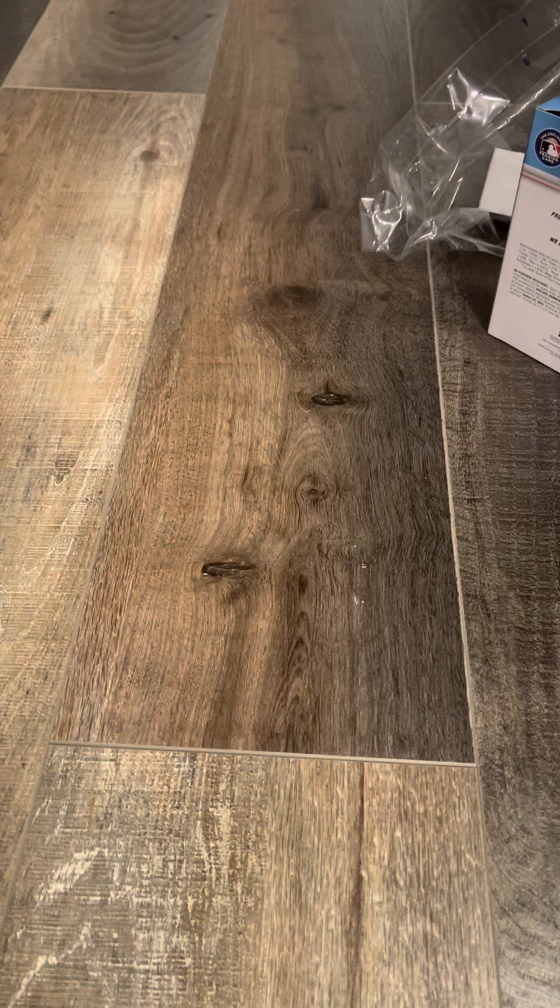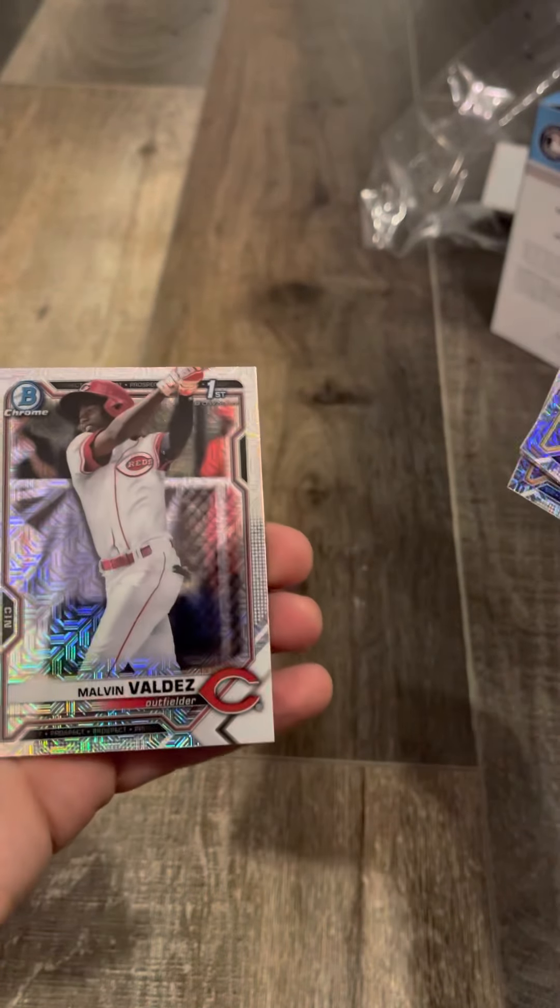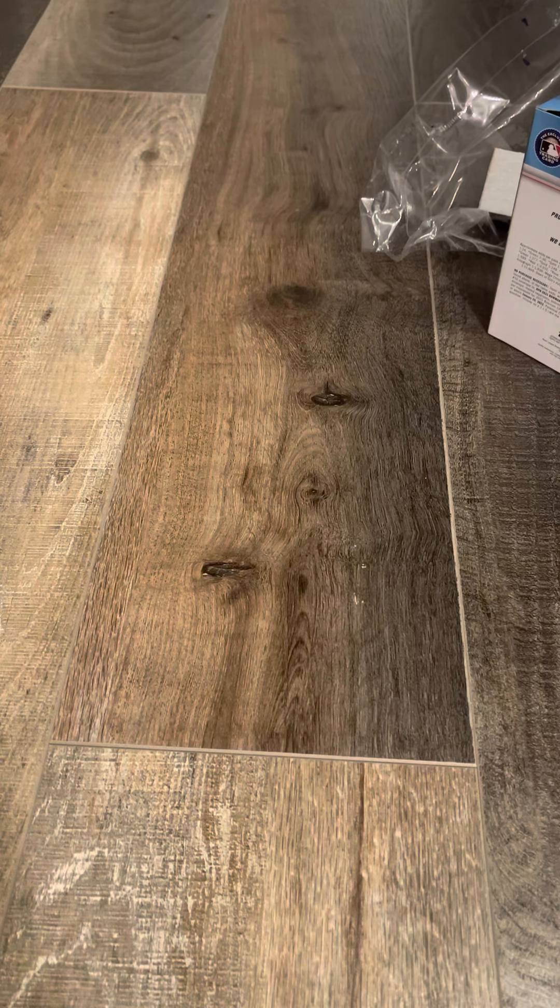Let's see if there's anything... it's an insert. We got García, Adley Rutschman, Trent Deveaux, Matthew Allen, and Malvin Valdez First. We didn't get anything there. Next mojo pack — we have an insert or a numbered card. We have something.